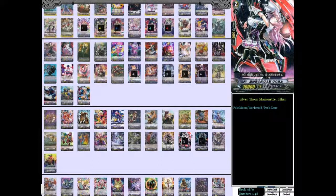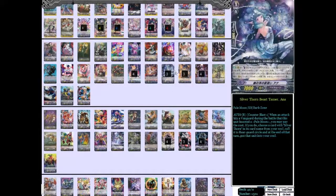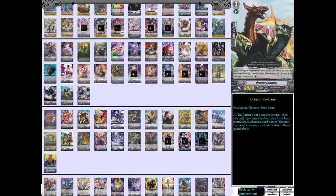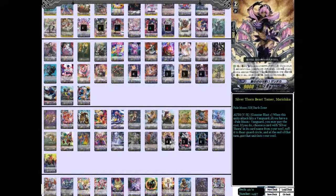My last grade two is four copies of Silverthorn Beast Tamer Mari Chica — I think that's how you pronounce it, I'm just gonna go with that. Its skill is literally the same thing as Ana, except it's a Vanguard and Rearguard skill, and it's when its attack hits. So if you put Ana and Mari Chica in a row, you can Counter Blast two and call an entirely new row of Rearguards from the Soul, then attack with another boosted attack. It's really good and they combo really well together, plus it's just a really good grade two card.